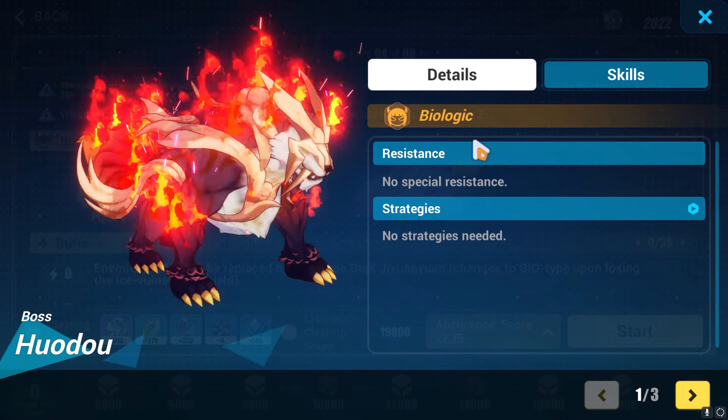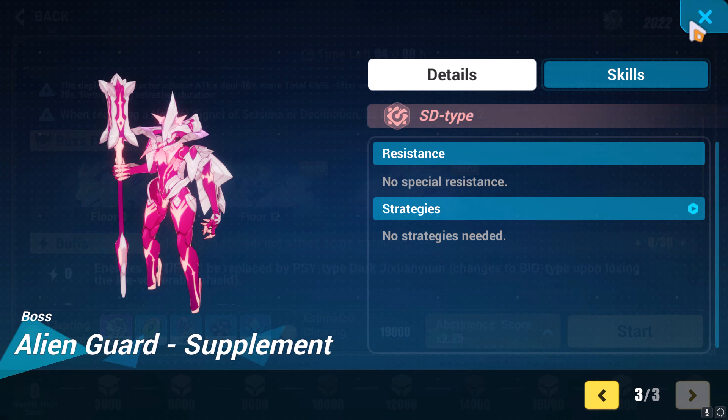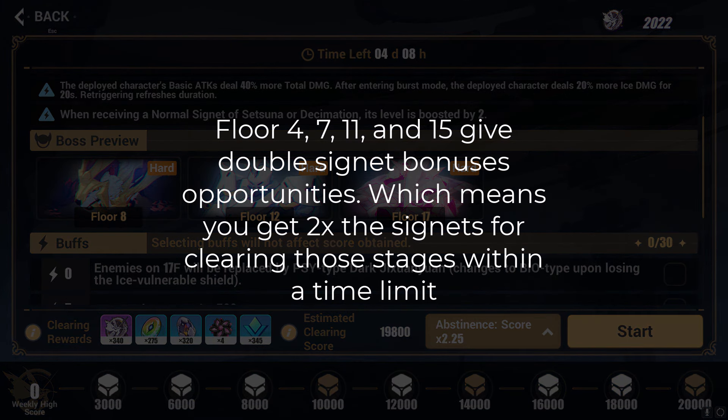There are 18 floors in total with 4 bosses. There's 1 boss on floor 8, floor 12, floor 17, and a final Flame Chaser boss on floor 18 which you should choose. Floors 4, 7, 11, and 15 also have a time challenge — if you beat the time challenge, you can double the Signets.